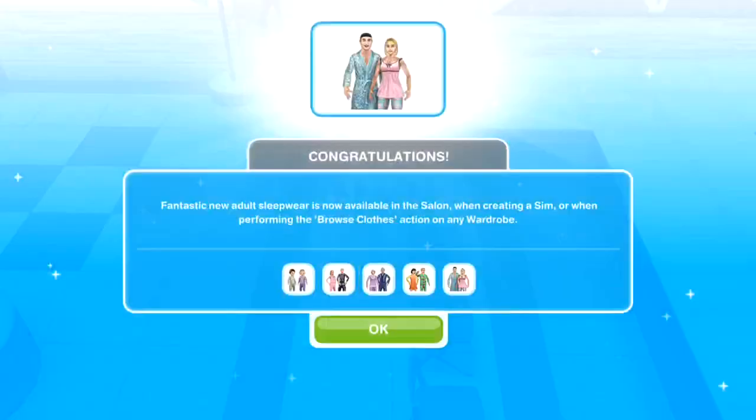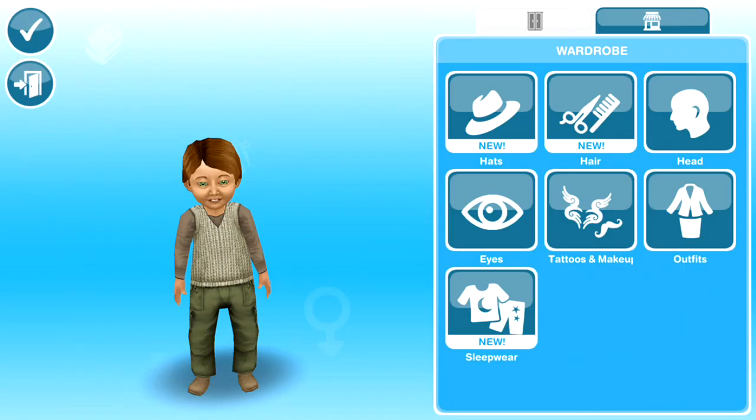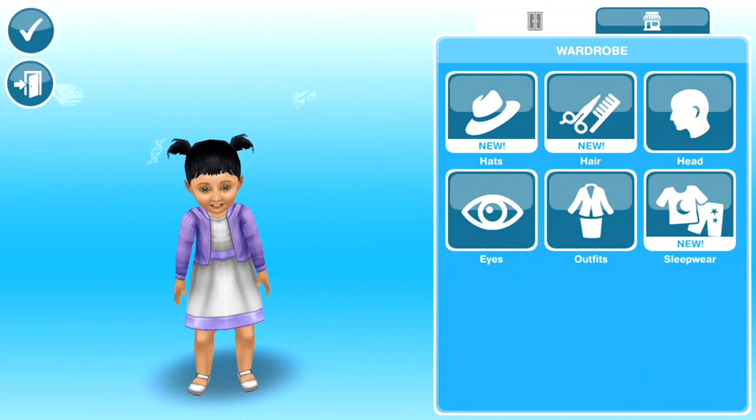Congratulations — your sim's incredible displays of catwalk prowess have won you every set of sleepwear. Choose your sim's lookbook from any wardrobe. Now let's take a look at all the different sleepwear for the different age ranges. For toddlers, click on a wardrobe and browse clothes — there will be a sleepwear section marked 'new.' There are three cute onesie all-in-one things for boys. For girl toddlers, there's a cute pink spotty number, a stripey number, and some with ducks.